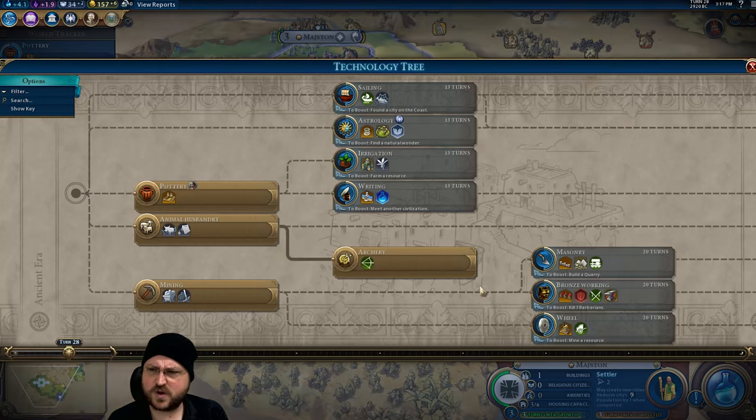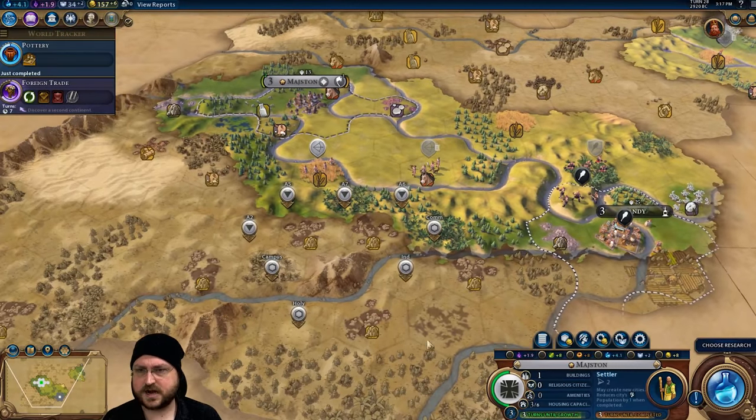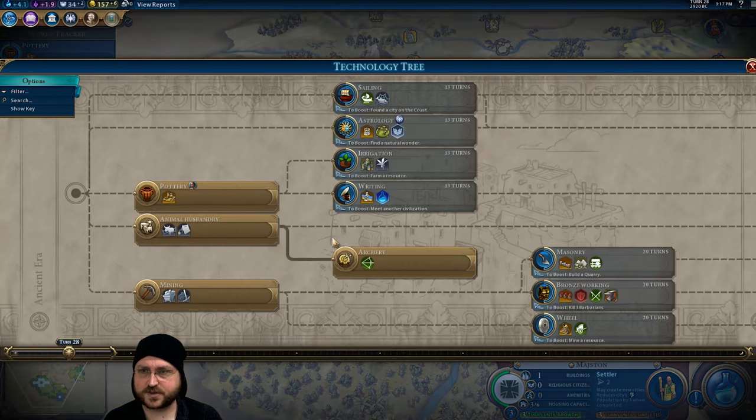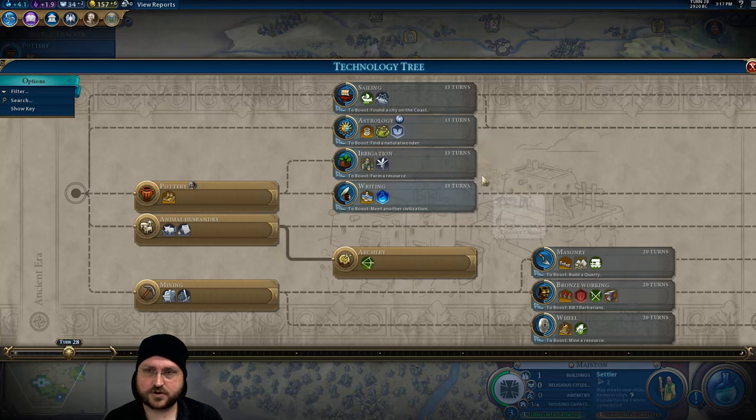Unlock iron — really? I don't see the need; I mean you get extra production which is nice, potential units and things, but we don't need it super mega early. I'm thinking we probably want to get a district down earlier rather than later to start working up the great people points. The question is: do we want to rush a religion? We are going to get a crapton of faith from our quarries.